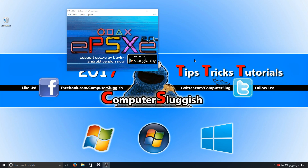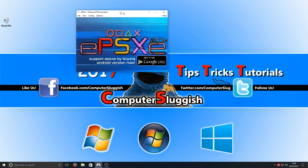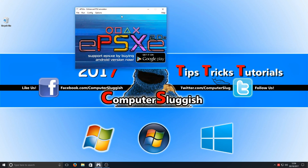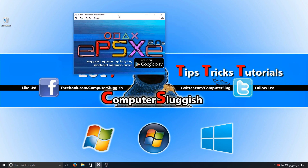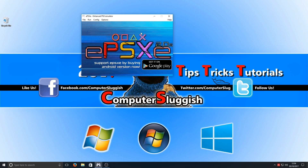To start off in fifth place we have the ePSXe emulator, which is a PlayStation 1 emulator. As you can see it's on my screen right now. This is by far the best emulator in my eyes when it comes to PlayStation 1 games. You can also get it on your mobile phone now as well, and they're always releasing new updates for this program making it better, more stable and smoother for running games.